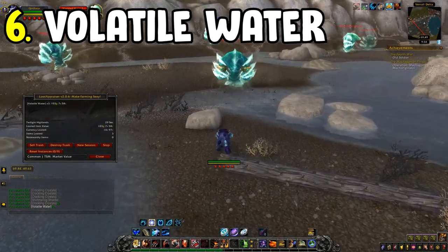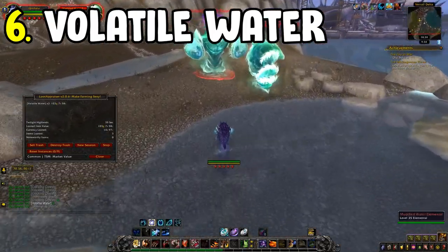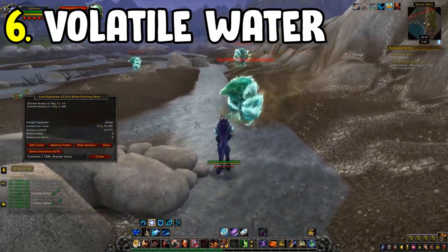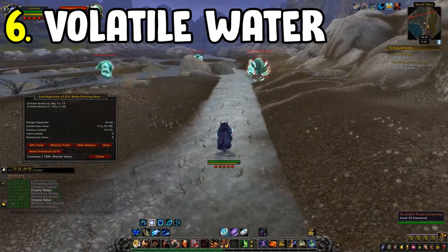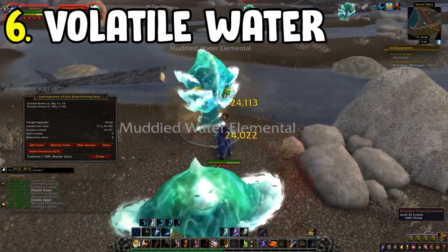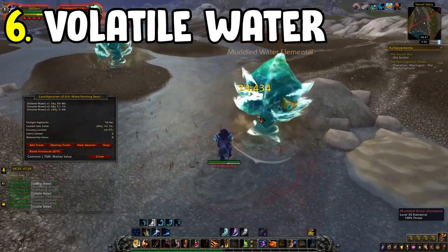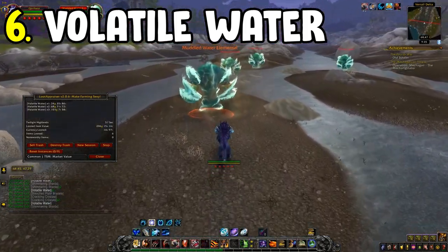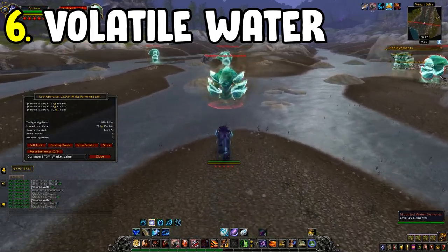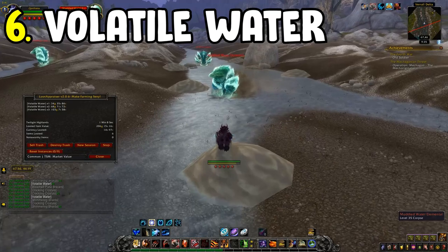This is one of my most favourite farms because it has a very strong gold per hour. You can combine it with the Potion of Treasure Finding for additional Cataclysm loot, and you can increase yields by doing it in a five-man group — substantially more gold that way. Volatile Water farming is just reliable for both gold per hour and sell rate — one of the genuinely best gold farms you should be doing.